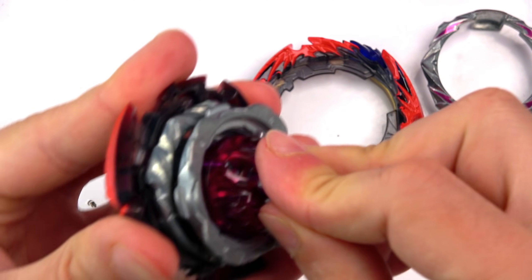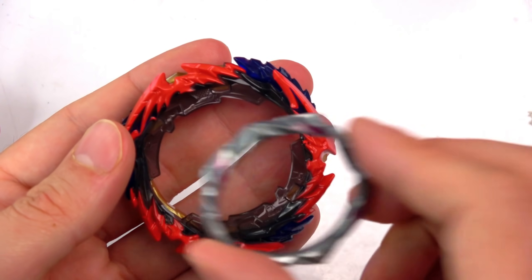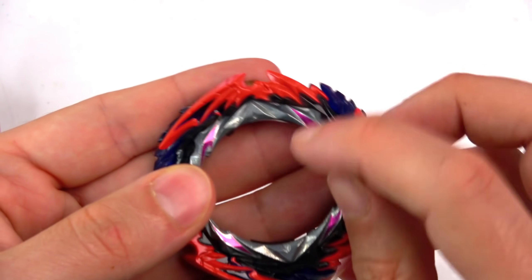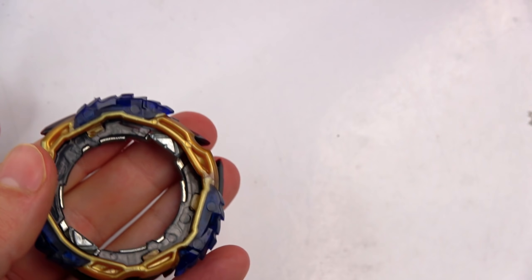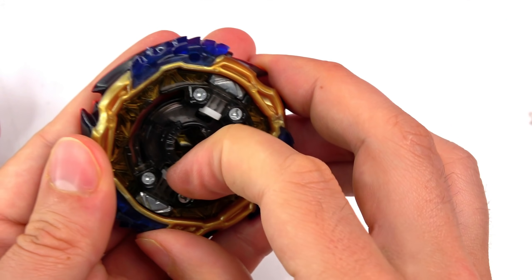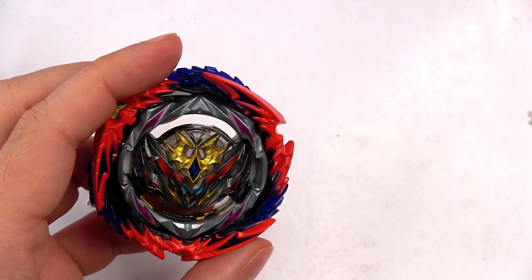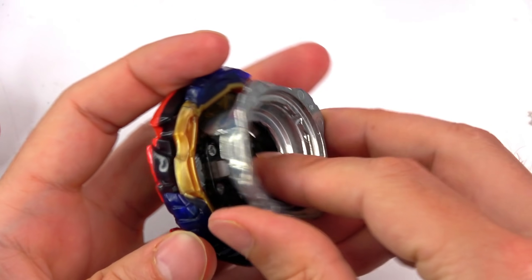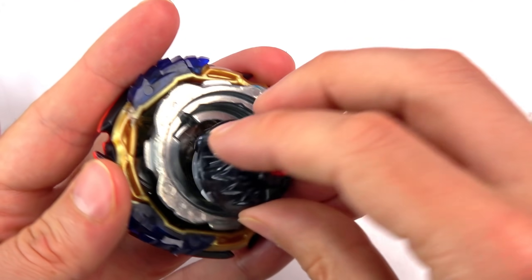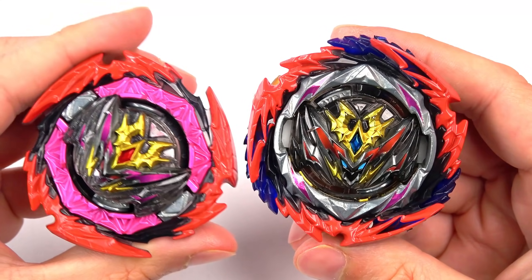How strong are they trying to make Bell right now? All right, let's lock this all into place. You see the red, the pink — and with the red, it looks good. Then we'll just lock all of that in. And there we go — we need another disc and a driver. Put it all together!